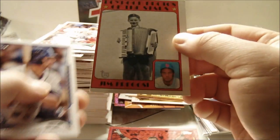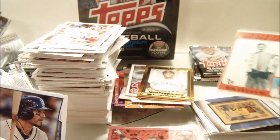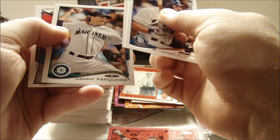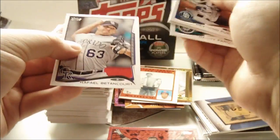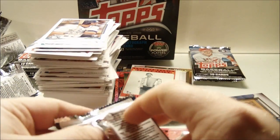Jim Fragosi — man, that is one of the most off-center cards I think I've ever seen. So cool. Raymond Fuentes rookie, Jeremy Hellickson, Danny Farquhar, and Rafael Bethancourt. Yeah, I've got a few of those — they did those for a couple of years. Cards like that.